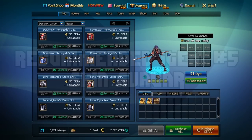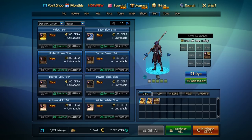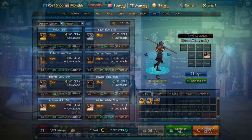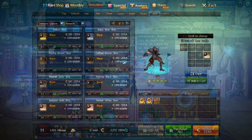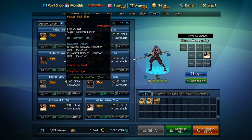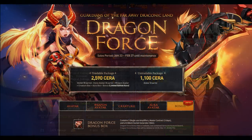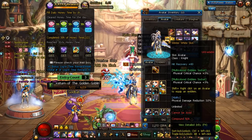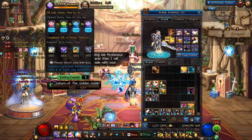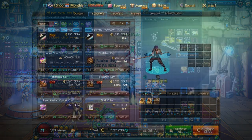One item that often gets overlooked is your skin avatar, found on the avatar page. We've almost never been granted a skin avatar via event — well, that is until recently, but that's three years in the making. On top of being pretty cheap, it gives you 3% reduction on physical or magical attacks depending on your choosing. But the main reason I suggest getting it is because packages often include the emblem generator, which endows your skin avatar with two multi-colored emblem slots — a feature not available unless you actually have a skin. If you're taking a character seriously, you're going to need these emblem slots at some point.